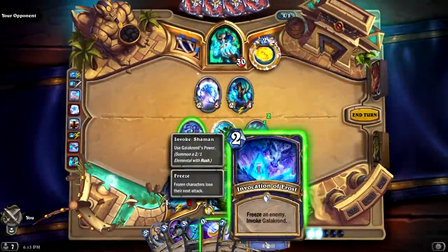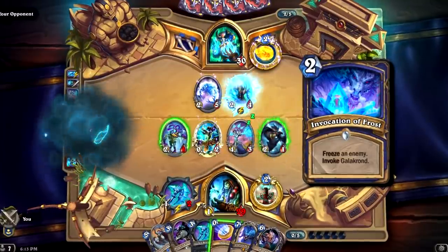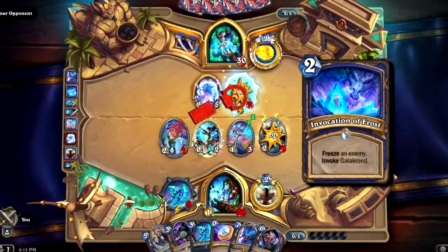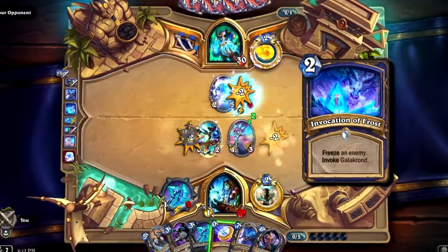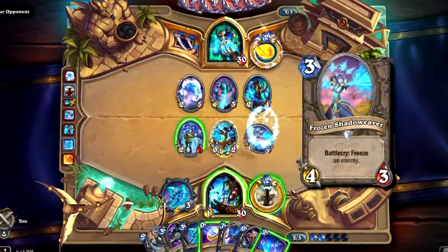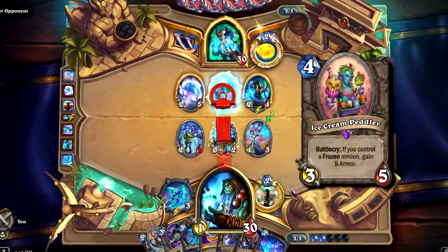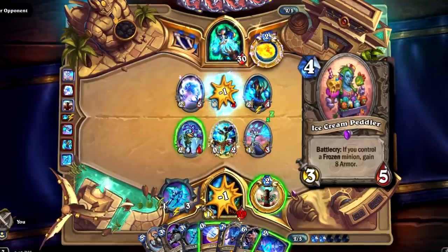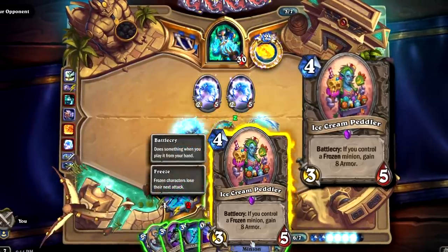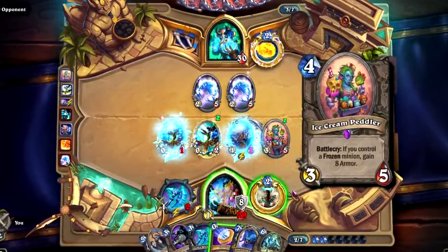Let's talk about why the deck just doesn't work. Since the release of Knights of the Frozen Throne, the only new cards that have Freeze Synergy are: Invocation of Frost, which you only played to invoke Galakrond and summon a 2/1 with Rush; Frozen Shadowweaver, which is your Glacial Shard and Burloc but only saw play in Odd Demon Hunter; and Ice Cream Peddler to gain 8 armor when the Battlecry happens, which you only played in Shudderwock Shaman to gain infinite armor. That's it — three cards in three years that have Freeze effects or synergy.